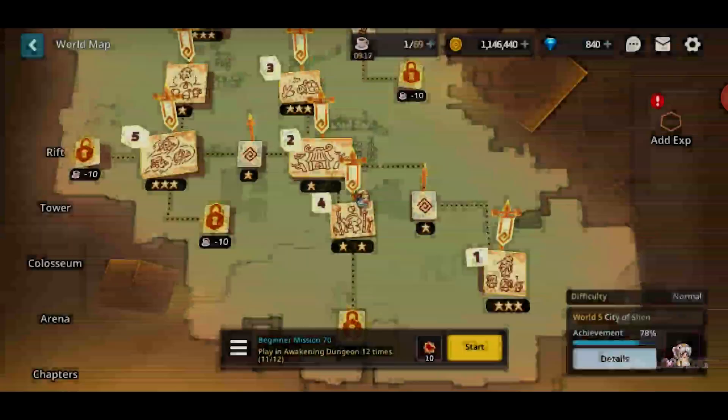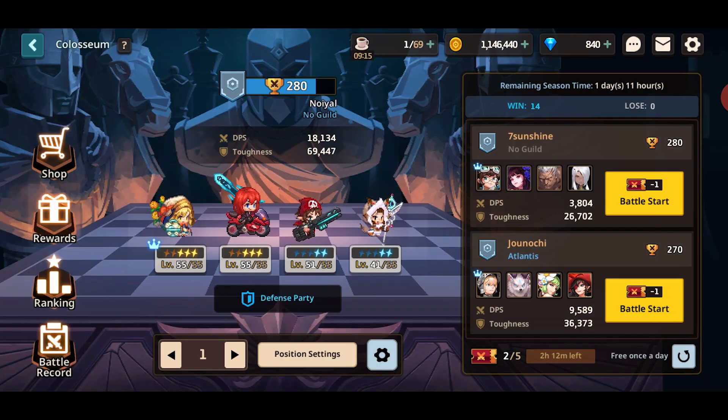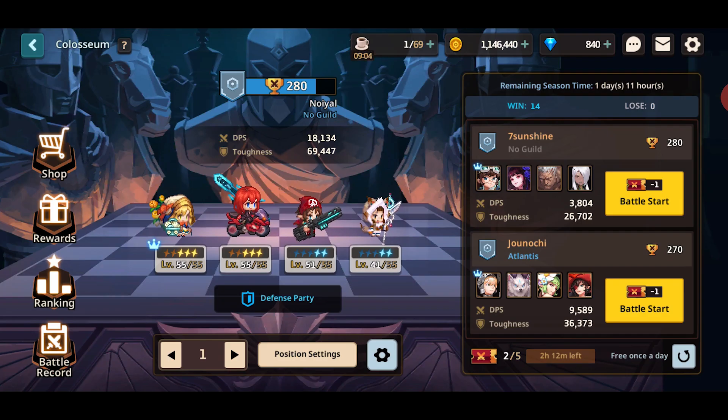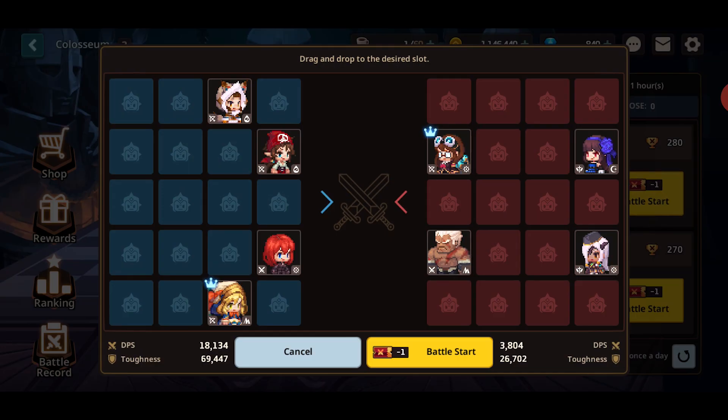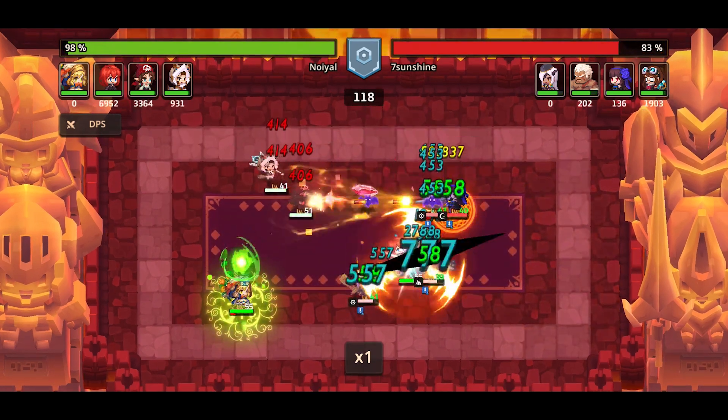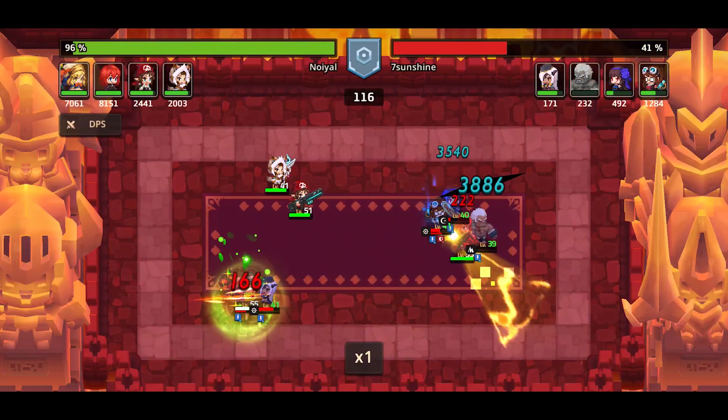Coliseum is similar to chess — you set up how you want your characters to run. You can see your enemies and their DPS and toughness. You pick an opponent and it just auto-battles. Auto-battling exists but not for adventure mode, for good reason — the dialogue in this game is so impressive.